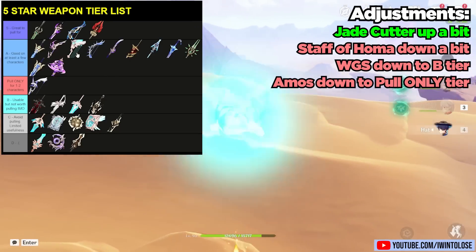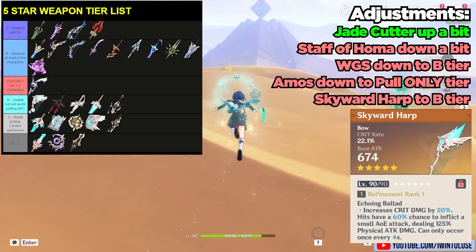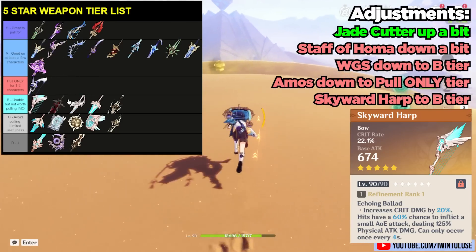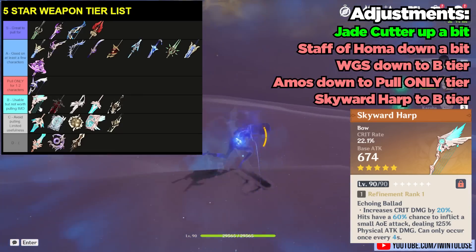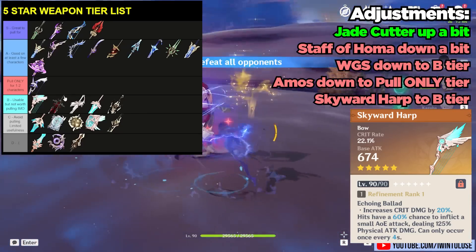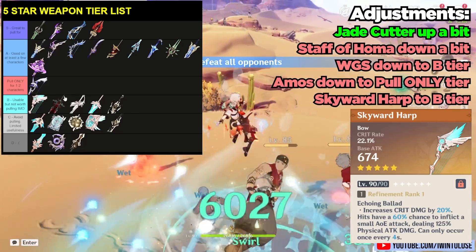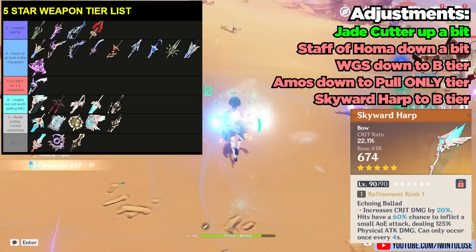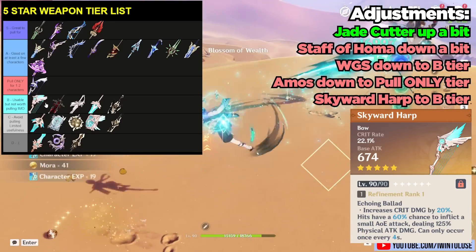The next weapon I'm going to move is the Skyward Harp, to the top of B tier. As we've gotten more bows, the Skyward Harp has become more and more unremarkable. In particular, when we compare it to many of the other weapons, their crit values even without the passive are already competitive with the Skyward Harp's or even better. So that's one reason why I'm scooting it down a bit.